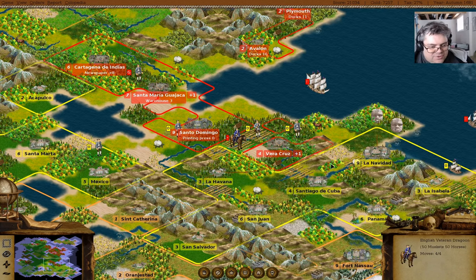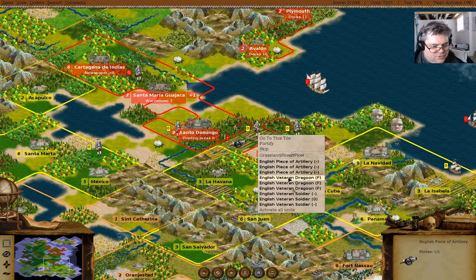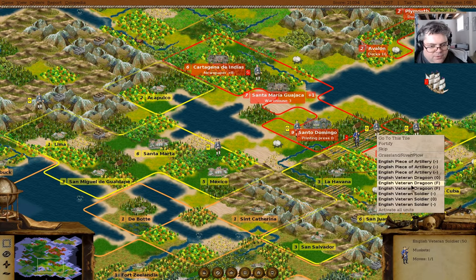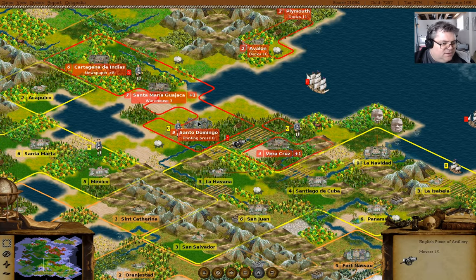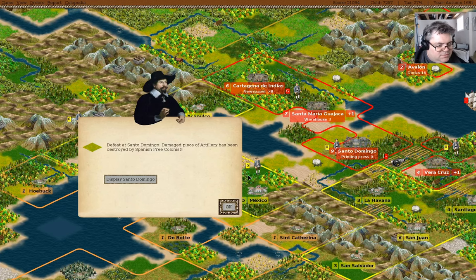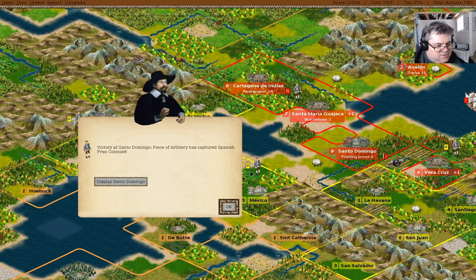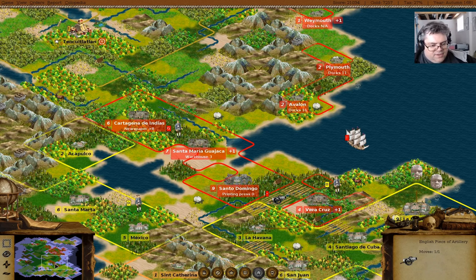If we grab a dragoon - attack. If we grab another dragoon - attack. You attack. We captured that guy. We captured a free colonist - yay! We've grabbed that - we've got Veracruz.